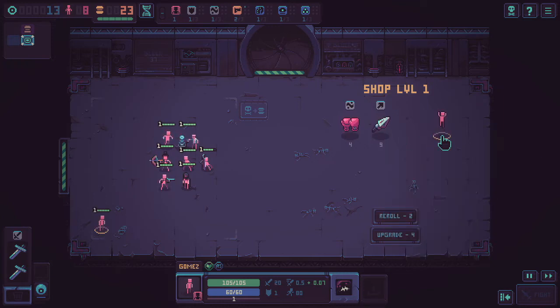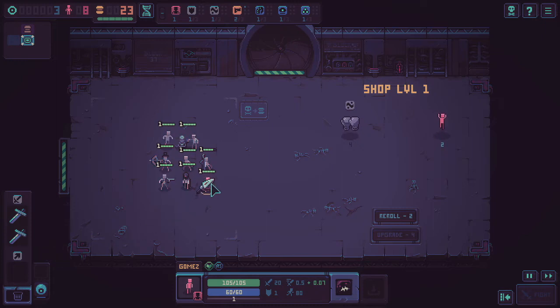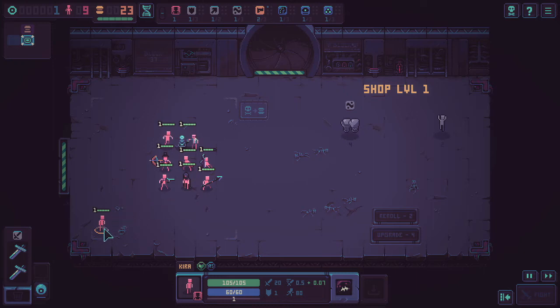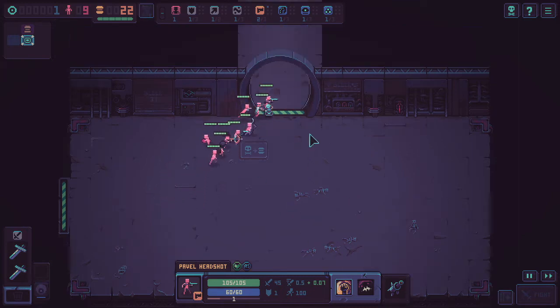I spot a Nano Lance and want to see what it actually is — turns out it's a giant spear. I give it to Gomez Martel. All of my sword people died, but I get the crossbow back when my units die, which is good. I get another human and consider swapping the gun guy. The new unit is named Pavel Headshot — a very appropriate name now that he has a gun. Let's proceed to the next room.